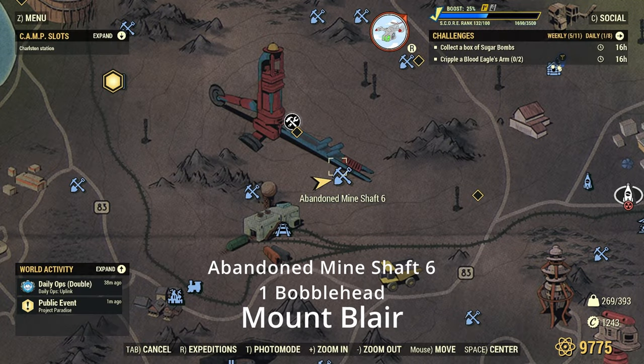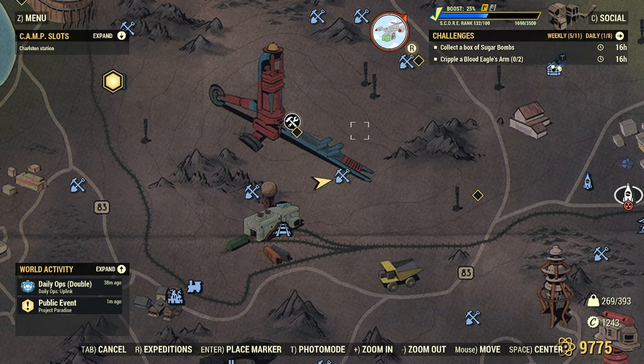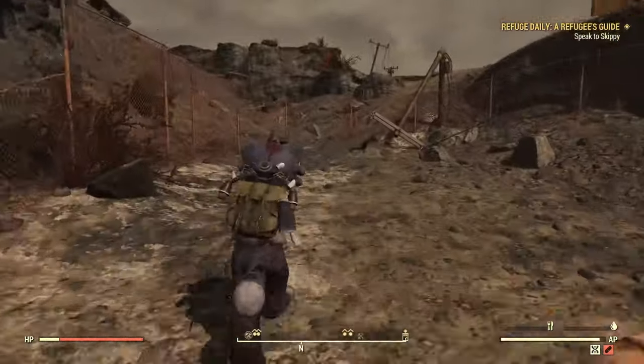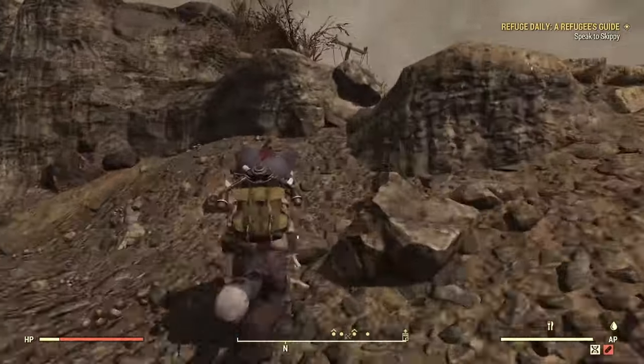Next we have Abandoned Mineshaft 6. This one's actually by Mount Blair but you can get there from right there — it's right where the marker was, just going to be a little broken-down trailer over yonder.